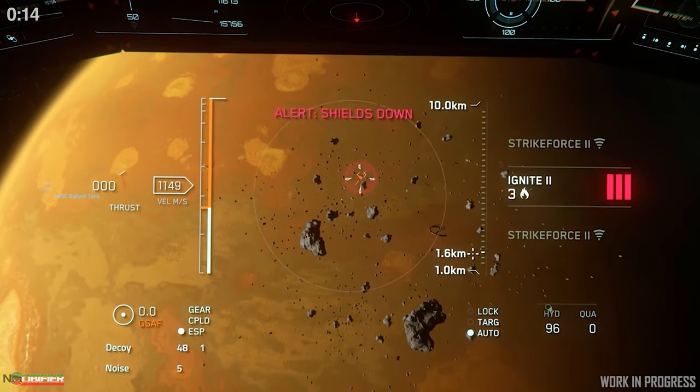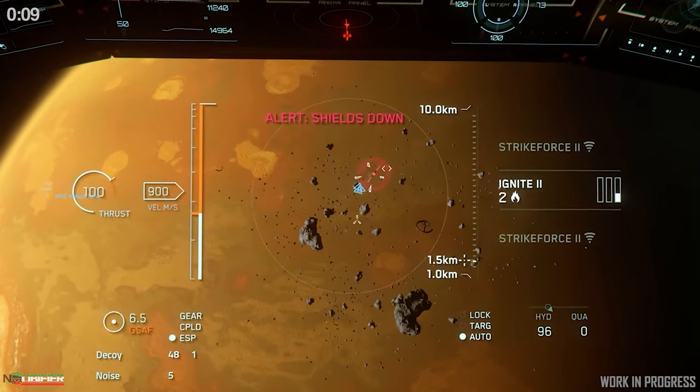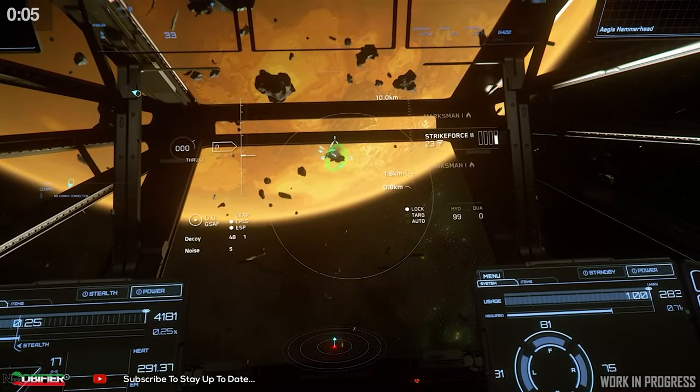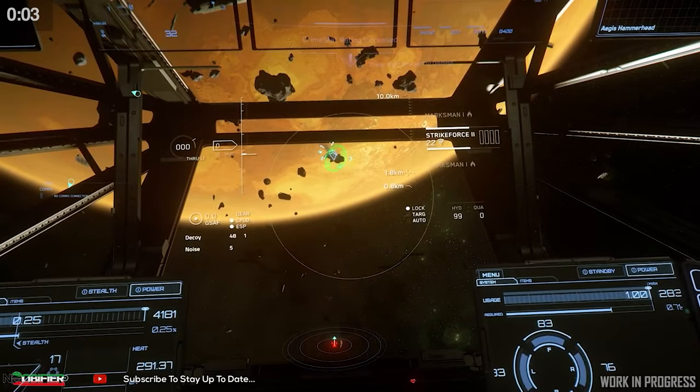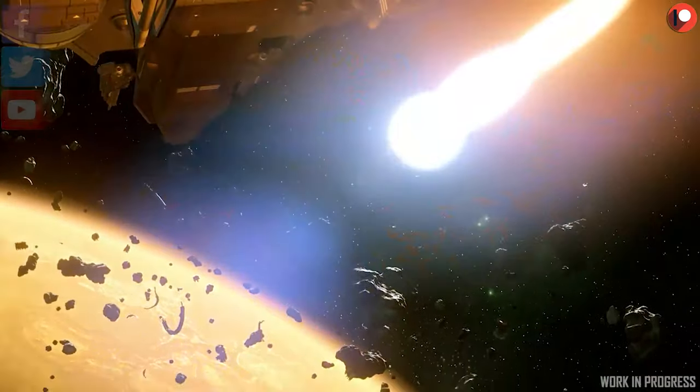Missile flight is moving to IFCS 2.0. Missiles will have a finite quantity of fuel that depletes faster as more maneuvers are made. Missiles have three phases: boost will get the missile to the target, intercept will guide the missile to the target, and in terminal tracking the missile will expend all of its fuel to hit the target.